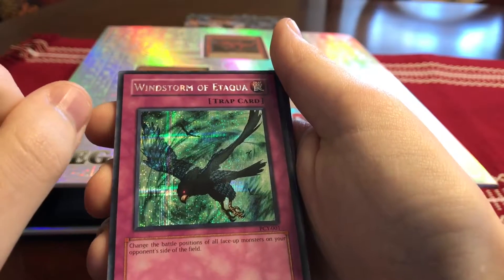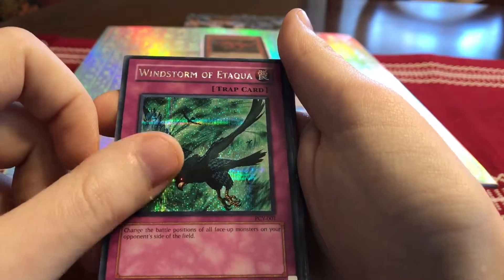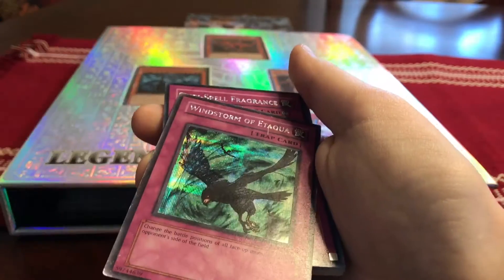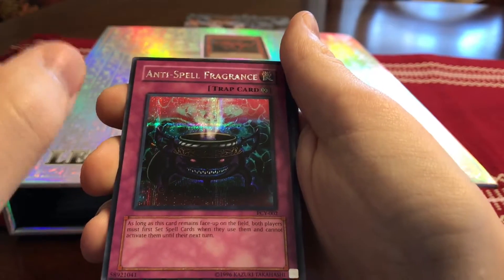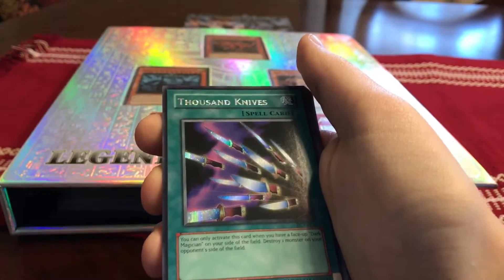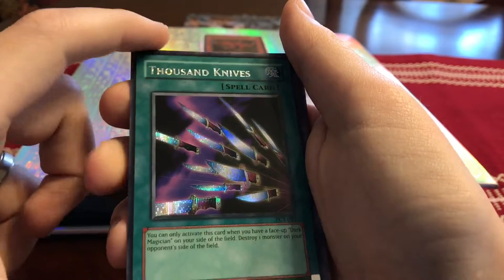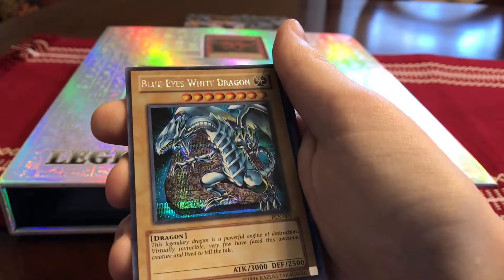From the Power of Chaos PC games — this is from Yugi's version — Windstorm of Etaqua times two, Spellbinding Circle — I looked up this card, it's like a $20 card somehow — and Thousand Knives, one of Yugi's favorite cards with Dark Magician out. It destroys one monster.